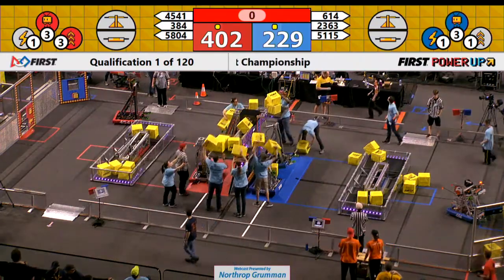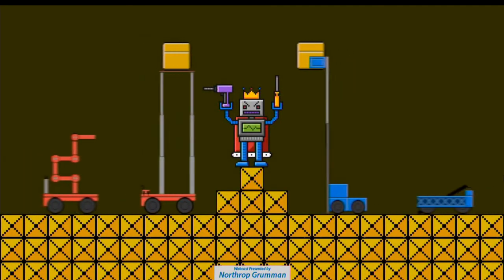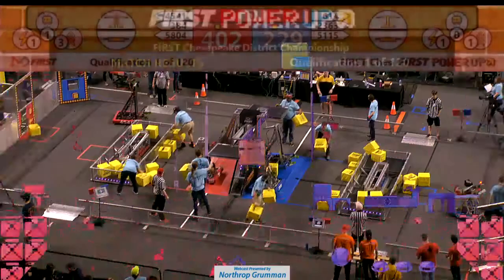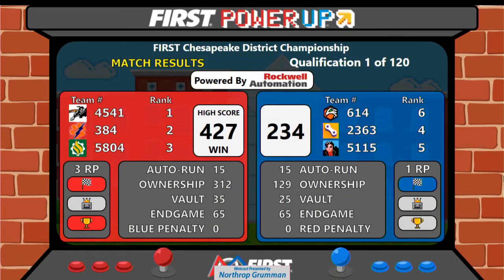Here's your score for our very first qualification match. Red Alliance wins, 427 to 234.